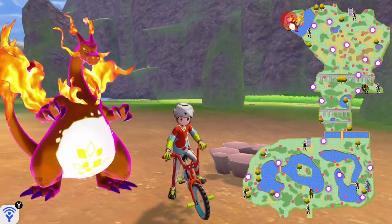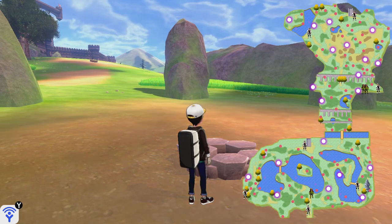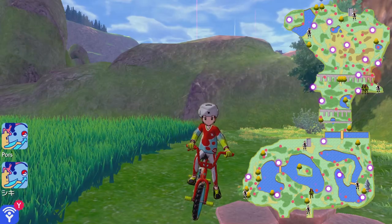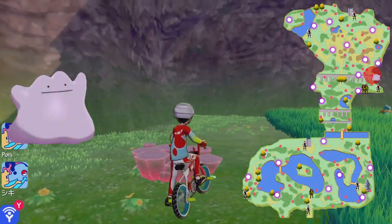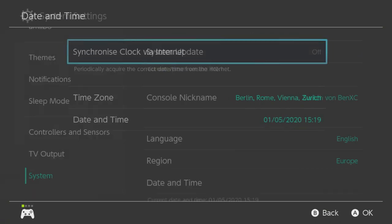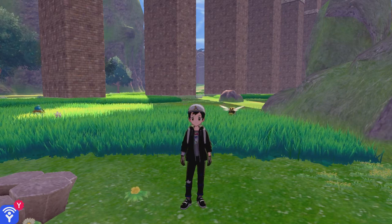Last but not least, on the island in the Lake of Outrage you'll find Charizard, one of my favorite Pokémon. And before I forget, this is where you'll find Ditto for breeding purposes. Make sure after you're done to re-enable Synchronize Clock, because otherwise daily stuff like the coffee shop battles and other things won't reset on a daily basis. So make sure you turn that on again.